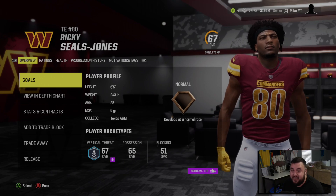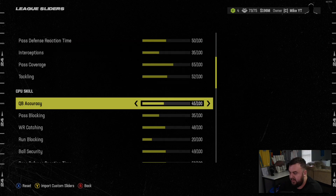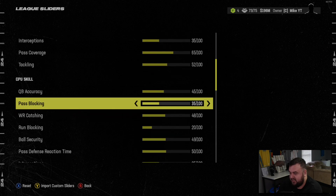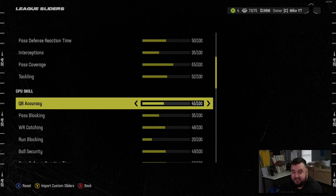The passing game looked terrible in game number one. We also edited the sliders before this next preseason game — I got these off the Operation Sports forums, they're by Matt 10. I've used his sliders the last four or five Madden franchise seasons, so I trust them. It kind of turned down the run blocking on both user and CPU, so the running game might not be as effective, and CPU accuracy and catching are both down a bit.